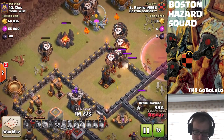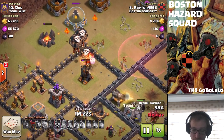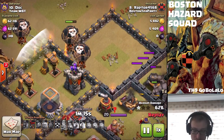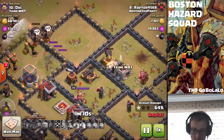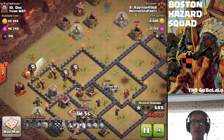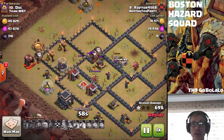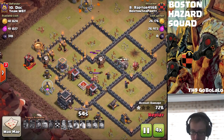Closing in on this last air defense, he has no more hounds and his balloons are getting shot down one by one. Finally one gets it, but there's still that archer tower - the last air-targeting defense. One more loon goes down, maybe two. That one barely survives. He's got three balloons left and he's got 34% of the base to cover. He's got some cleanup wizards up top helping out, but there's just too much base to cover and simply not enough time.